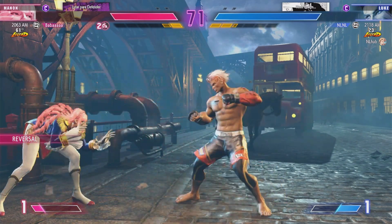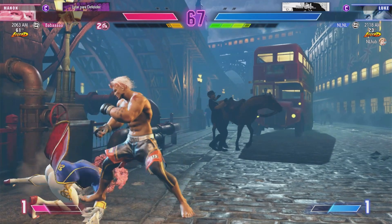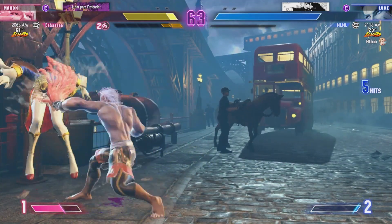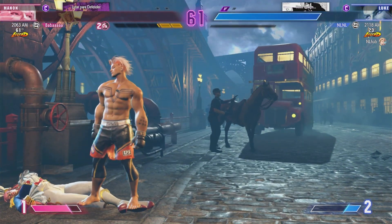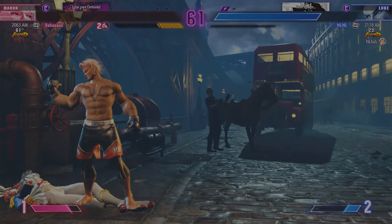Drive rush — gets in their face. Player two creates a good corner opportunity. Knock down. Player two is maintaining the corner position for some juicy damage, well aware of their life and meters. Really good decision making. Player two picks up the always important first round; they'll want to keep the ball rolling.